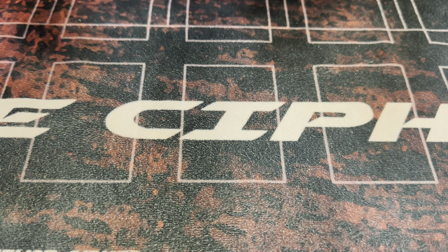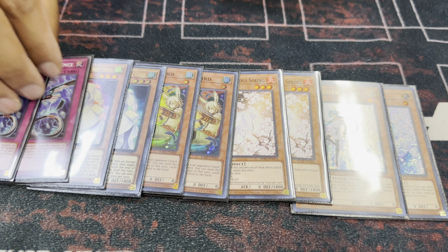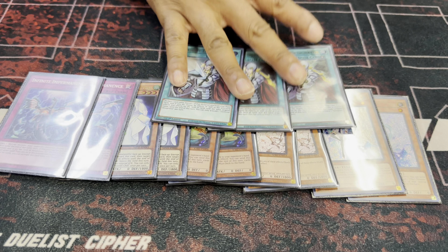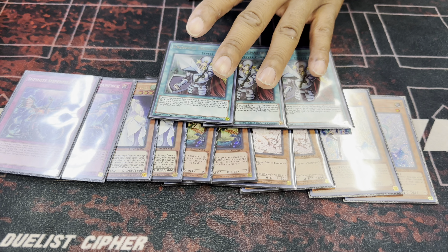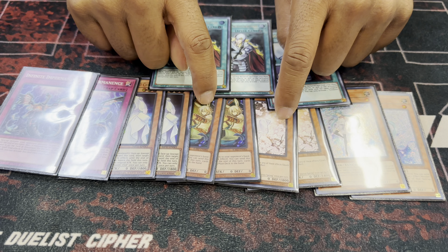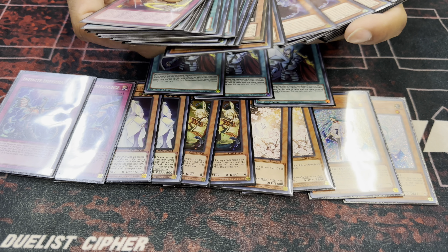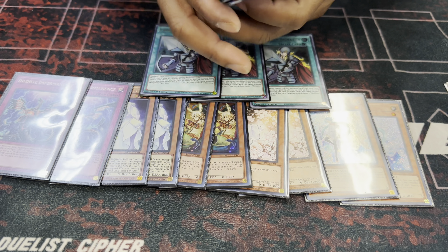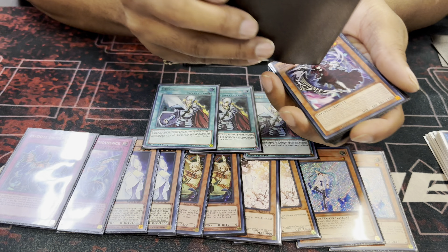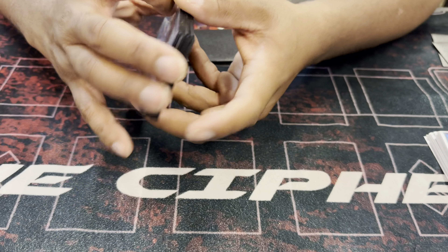For the hand trap engine slots: two Bystial, two Ash, two Droll, two Moonlit, and two Imperm. We played all the twos because we played Crossout — so you don't lose to Nibiru if you don't have the field spell, and you don't lose to Droll and Imperm as easily. These are the most problematic cards. You don't want to lose to Ash Blossom, but that's why you play Terror Baby — if you have the ability to dump Terror Baby off of Condemned Puppet, you can activate the effect and they can't respond with Ash to stop it. Ultimately it's just cross it out and hope to god you can play the game, since it's FTK.